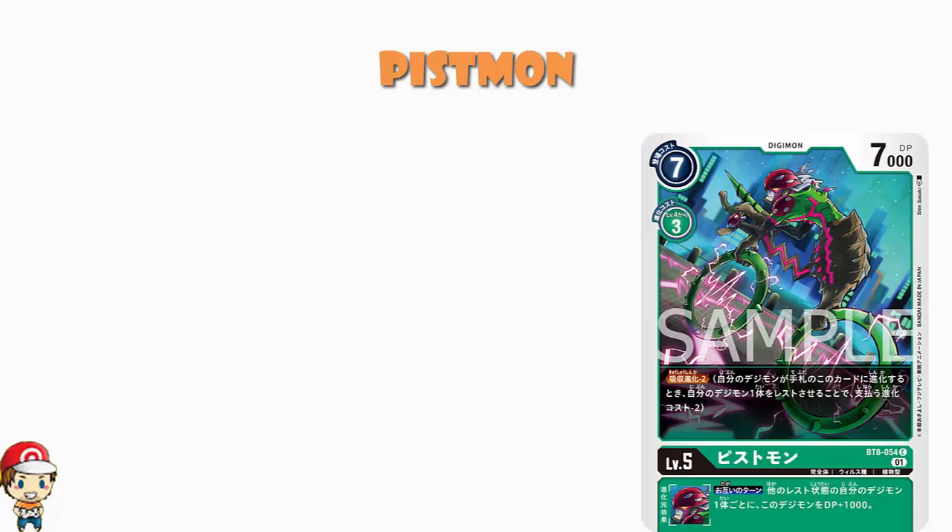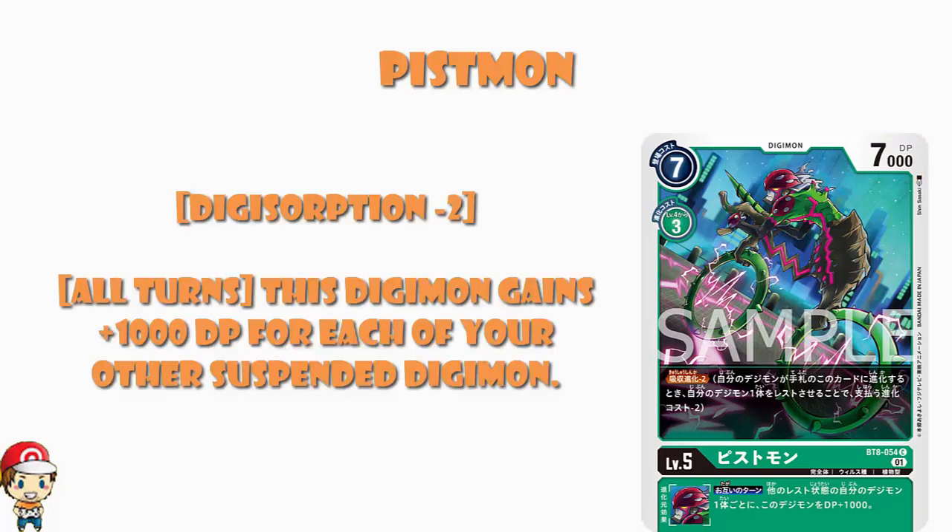So, Pissed Mom. What we've got is a 7 cost to play normally, 3 cost to Digivolve, 7,000 power, which is pretty much your standard, ordinary, everyday, run-of-the-mill level 5. What's interesting here is it's got Digisorption minus 2. Digisorption is a skill that greens have had loads, but it's been a while since we saw anyone with Digisorption.